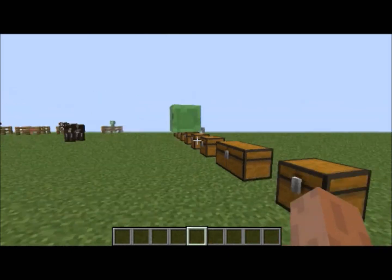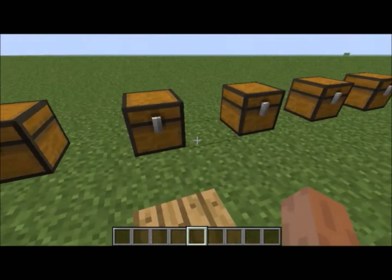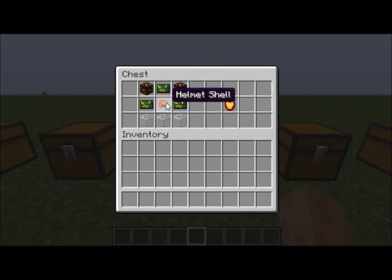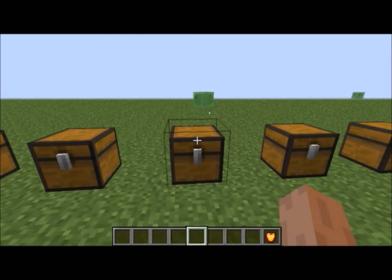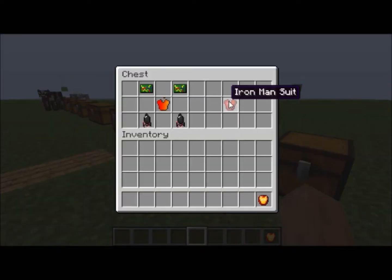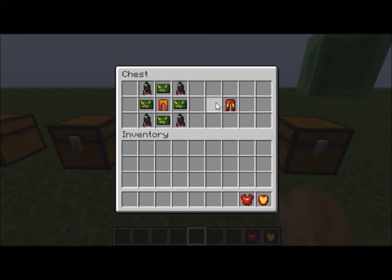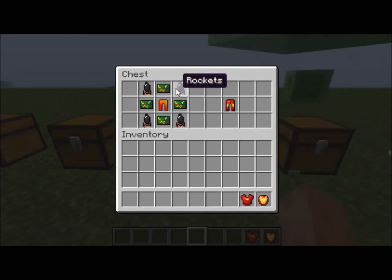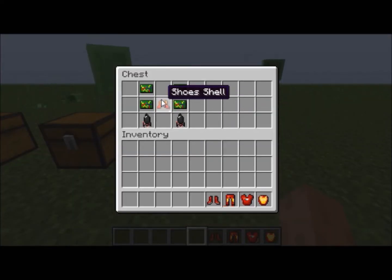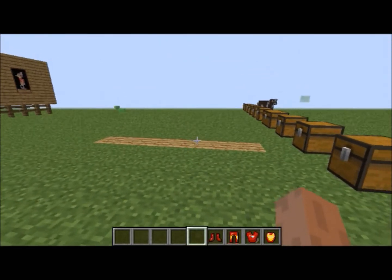Now to make the actual armour: for the helmet you'll need the helmet shell, three pieces of electronics, some glass, and two redstone lamps. The chest piece is the suit shell, two electronics, and two rockets. The pants use the pants shell, four electronics, and four rockets. And for the boots it's just the shoe shell, two rockets, and four electronics.